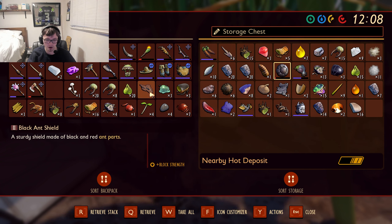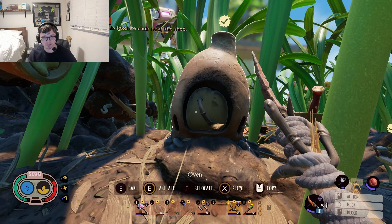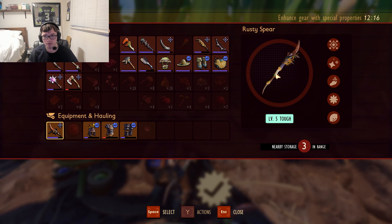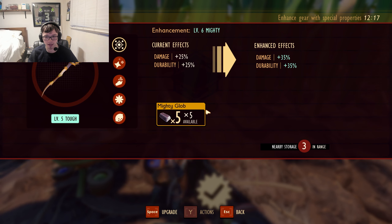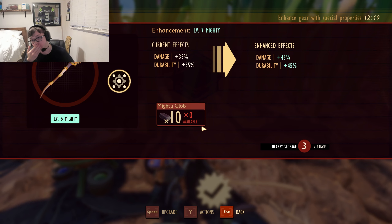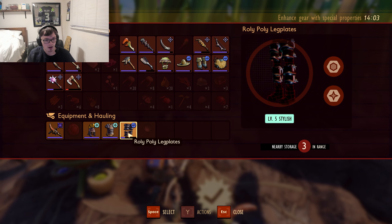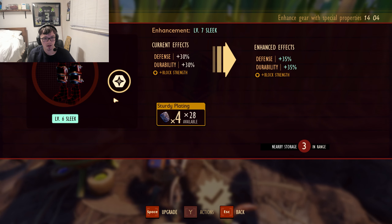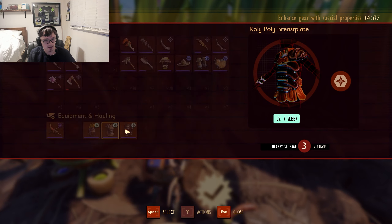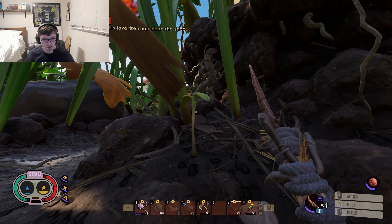That will replace our black ant shield. This thing carried me for almost the whole game — it's got a lot of wear on it, I appreciate that. I'm going to upgrade my stuff some more. I have mighty globs in here that I'm going to use to upgrade my spear to mighty. I need more mighty globs. I think sleek is the move. I need supreme bleeding which I don't have.